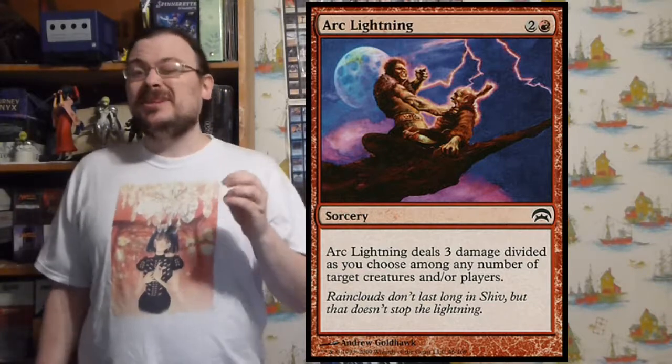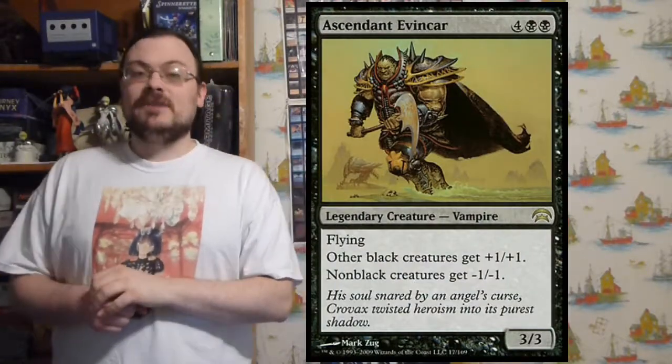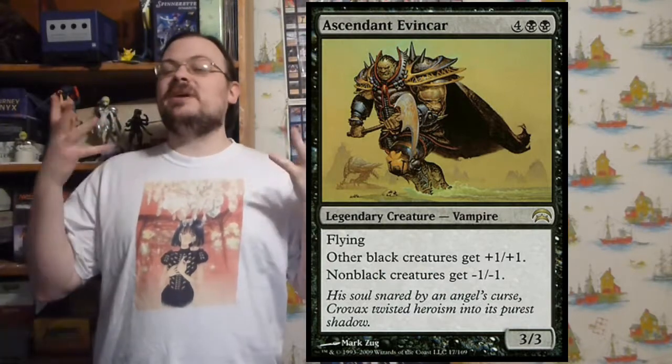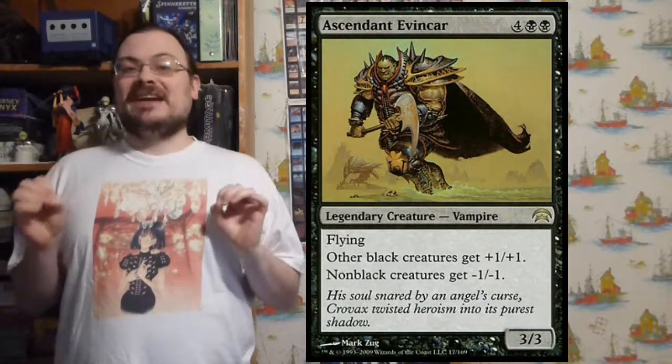Very good in case you need some choices in what your actions are. There's also Ascendant Evincar — a flying creature where other black creatures get plus one/plus one, and other non-black creatures get minus one/minus one. It makes all your black creatures bigger and everything else smaller — great in a pure black deck.